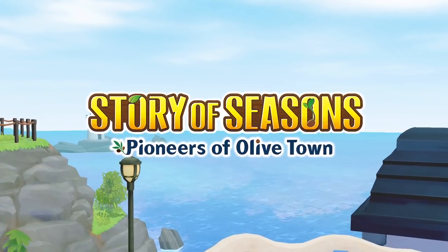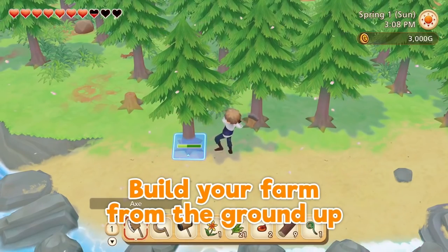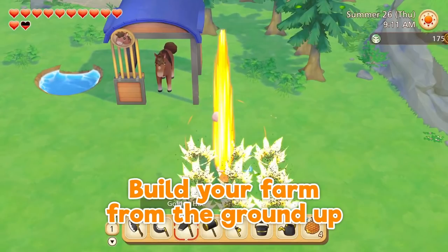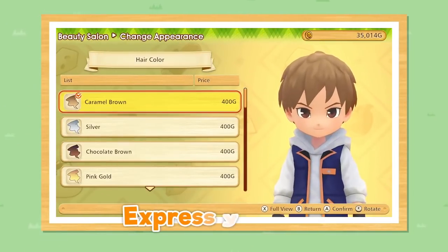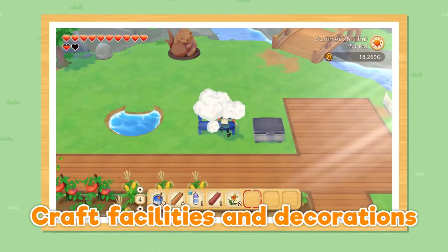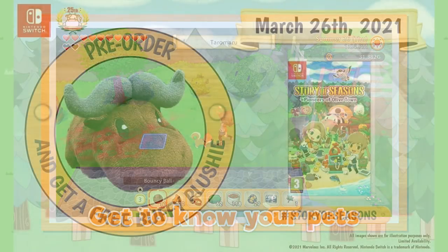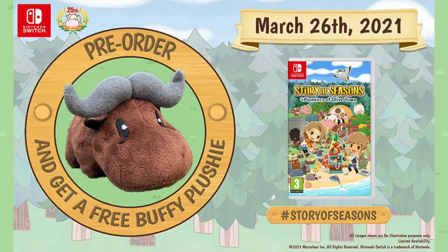We want to thank our sponsor of this physical episode, Marvelous Europe, for their release of Story of Seasons: Pioneers of Olive Town. What a glorious look — and the game is releasing this week, almost like it was planned. In Europe, this is available on March 26th and is available on the eShop, but also as a physical version. If you pre-order, you can grab a wonderful buffalo plushie, so you don't have long left to claim that.